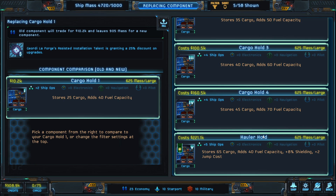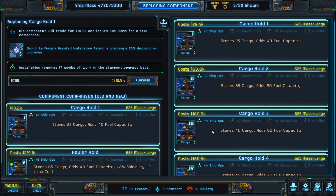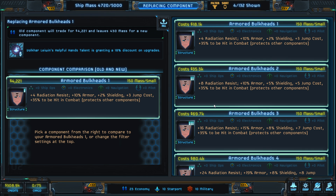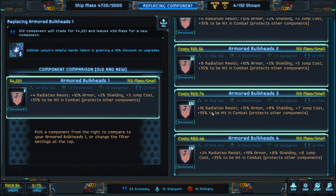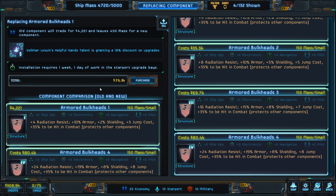Let's look at upgrading to the Hauler Hold — an additional 40 cargo over what we have, same fuel capacity, extra shielding, extra jump cost, and an extra three in our ship ops skill pool. But it's going to take 17 weeks, and we don't have time for that. The armored bulkheads upgrade takes a week and a day — that's annoying but let's make that upgrade first.